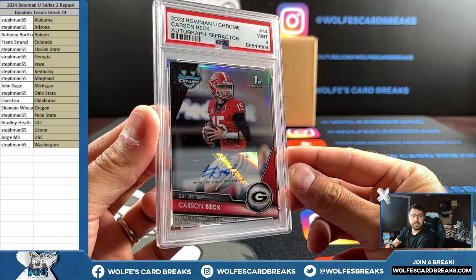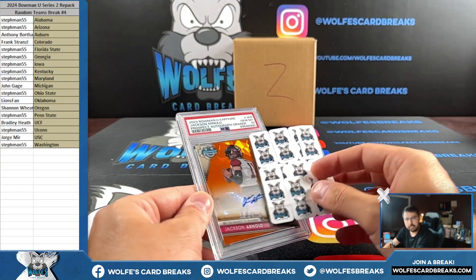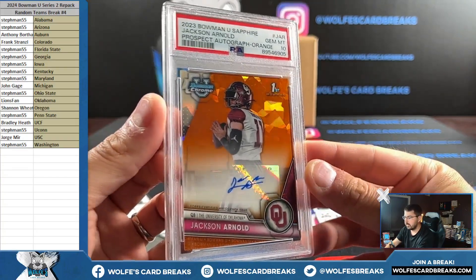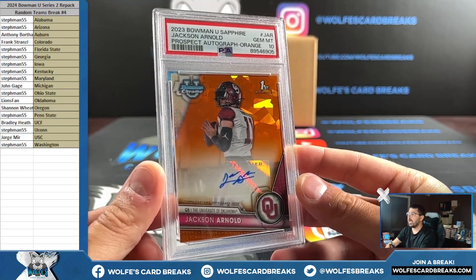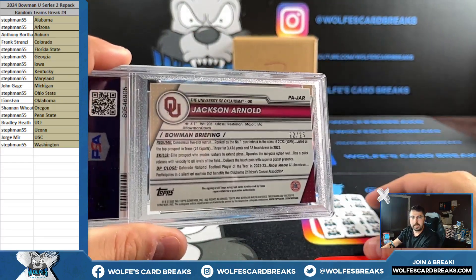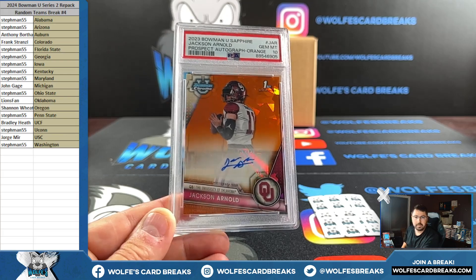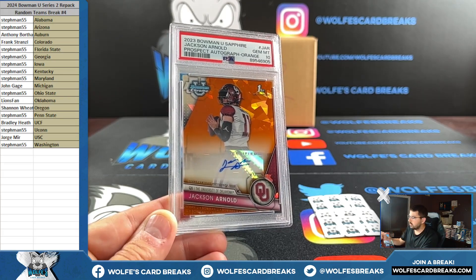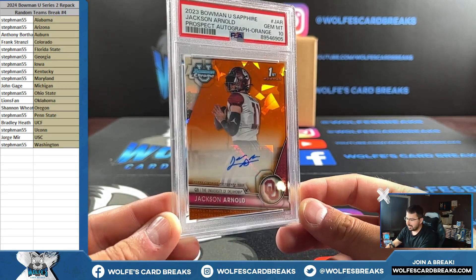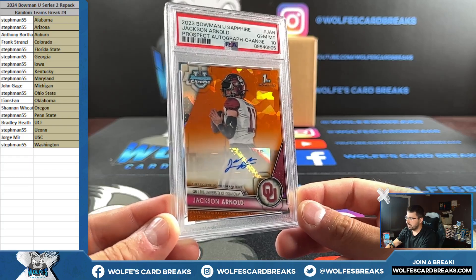And here is a big one for that Oklahoma spot — Lions Fan, are you kidding me? Lions Fan comes through, grabs a couple spots in these repacks, and somehow some way he just hits banger after banger. Jackson Arnold orange sapphire autograph, numbered to 25, PSA gem mint 10, 22 out of 25 — orange sapphire, massive hit for Oklahoma and Lions Fan. Wow, holy smokes — he did this in the last repack too, it's crazy. Jackson Arnold orange sapphire, numbered to 25, Bowman first autograph, PSA gem mint 10.